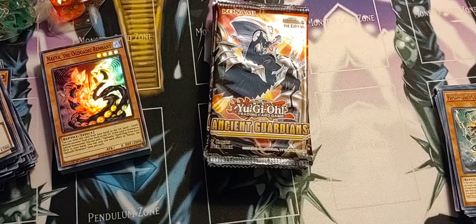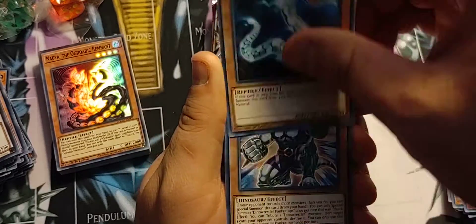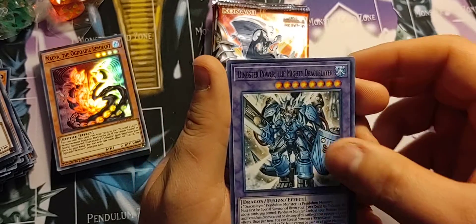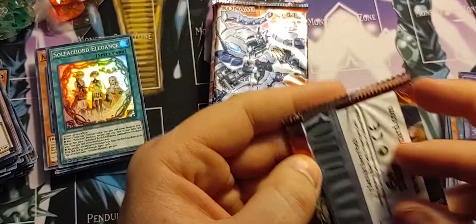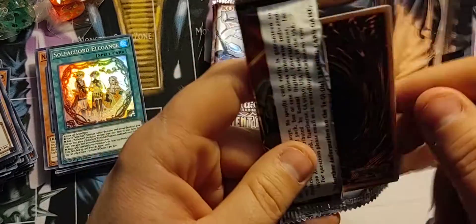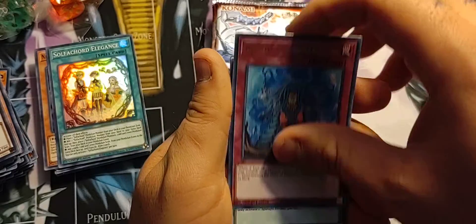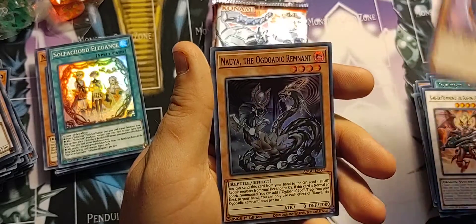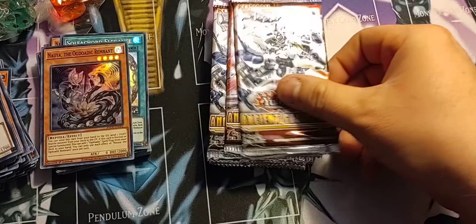I don't know if you guys can see but my setup here is just crazy — I've got cards all over the place from the Hidden Arsenal box opening. I recently had to use a bunch of sleeves and actually ran out. I've got dice from the Skull Meister, dice from Hidden Arsenal Chapter One, stuff from Battle of Chaos — just stuff all over my table. I gotta clean up my trash and put everything in sleeves that needs to be sleeved — it's gonna be crazy after the video.